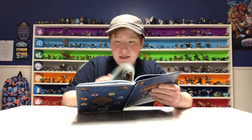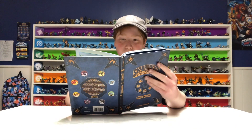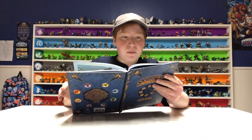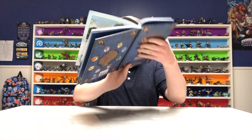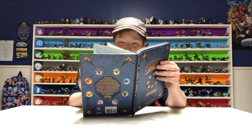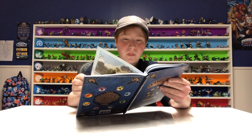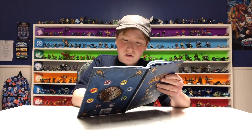I'm kind of showing this fast so I don't spoil way too much. So, some of the main Skylanders here, it shows some NPCs in the game. It tells about Kaos, Glumshanks, and his mom. It tells about the whole entire story and timeline of Skylanders. Then it jumps into Giants — tells about the Giants. Oh, this is cool.